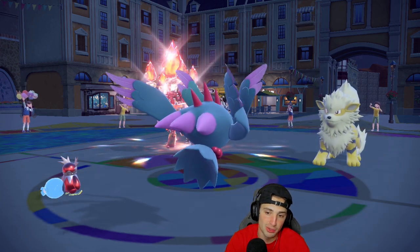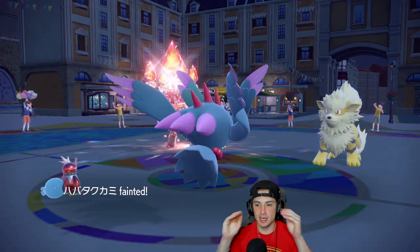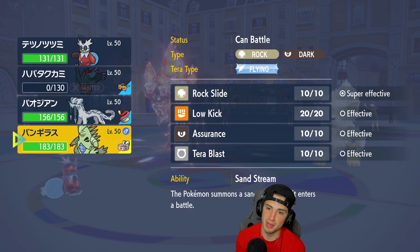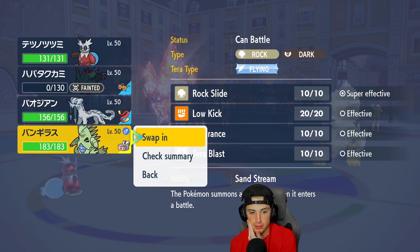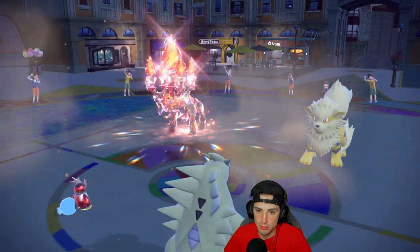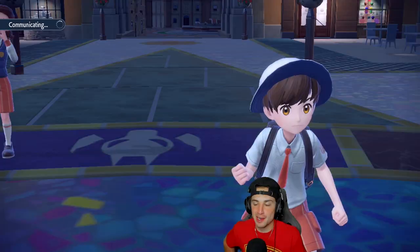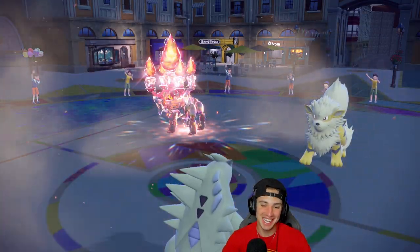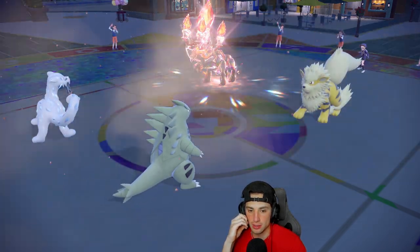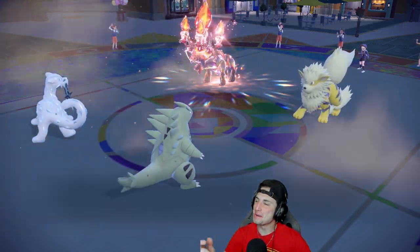Freeze-Dry does barely any damage to Ting Lu — ugly — and a Dazzling Gleam comes out from the opponent. They use Heavy Slam next which KOs Iron Bundle. Since Intimidate is already on the field, I can now bring in a physical attacker. I swap in Chien-Pao and drop a Choice Band Rock Slide with STAB and super effective damage — plus the Defense drop from Intimidate. They miss their Will-O-Wisp and Rock Slide takes out the Pokemon. That's too easy!